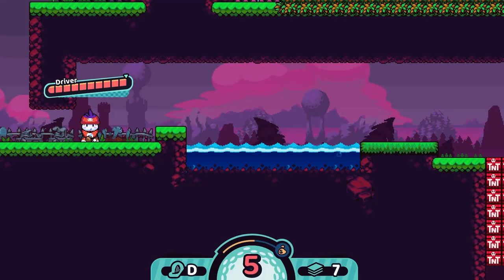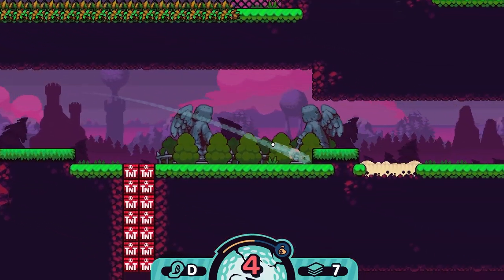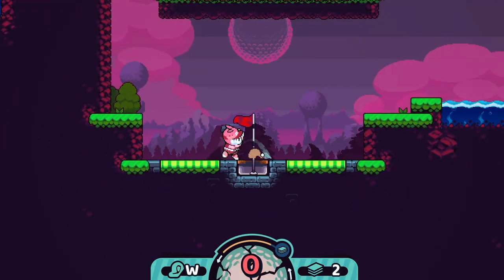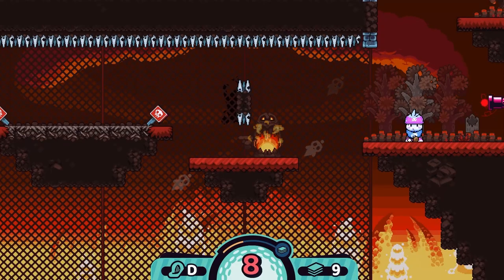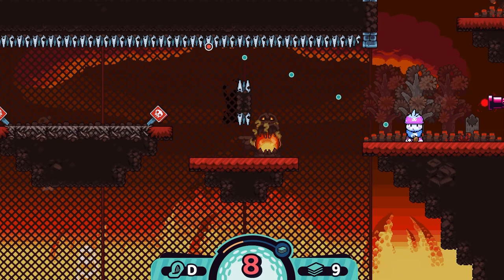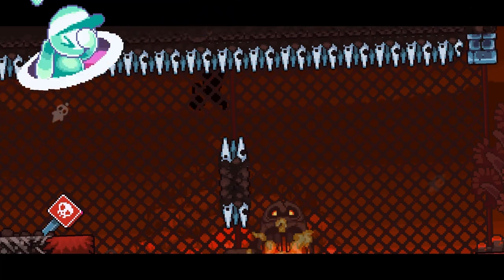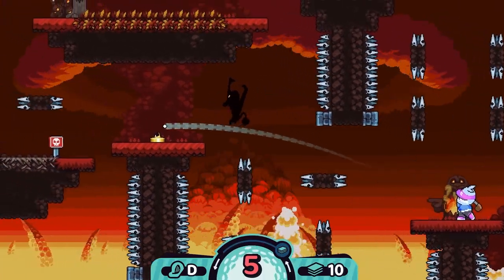Each shot is aimed through two timing challenges — one to determine your power and one to determine your vertical aim. You can spin the ball to influence its landing, which gives you a little more control, but it still often feels like the game wants you to aim perfectly. Many hazards will outright destroy your ball if you hit them, and it's easy to slightly mis-aim in a tight space.